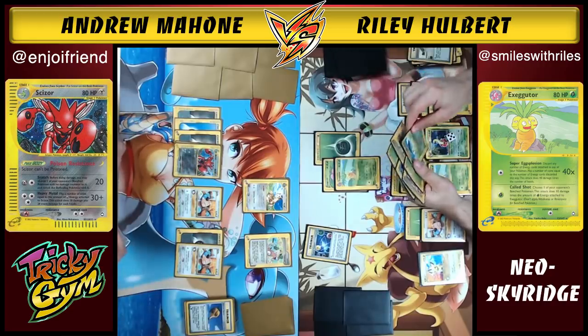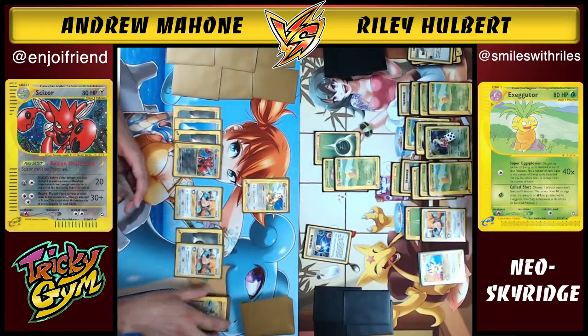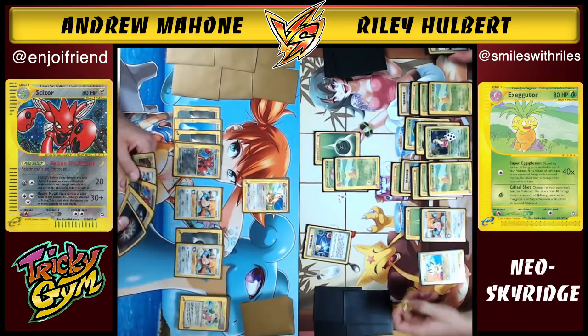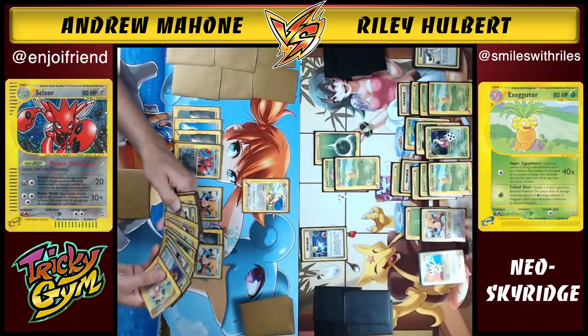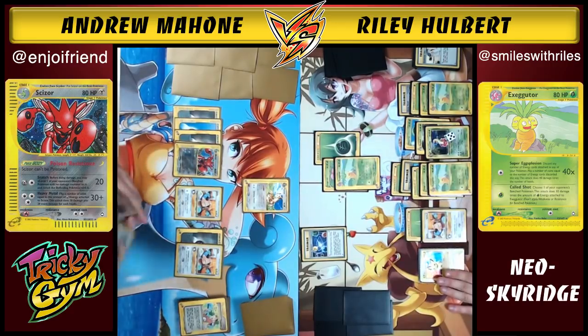Good game, Riley. Andrew reflects that getting the Muk down and having it stick is really important in this matchup. He notes he has some mismatched Dragon Shield sleeves — some that might be jet black and some slate — and he needs to fix that.